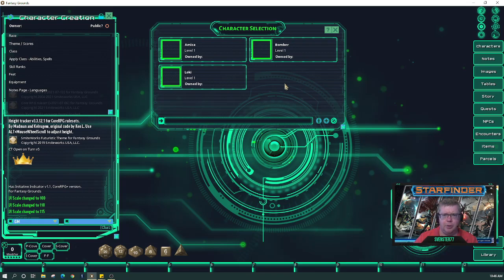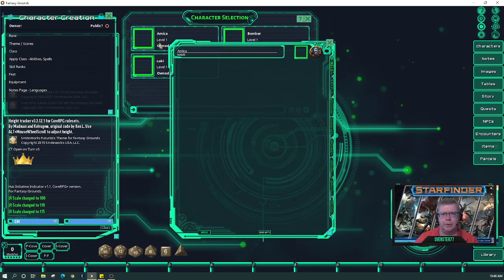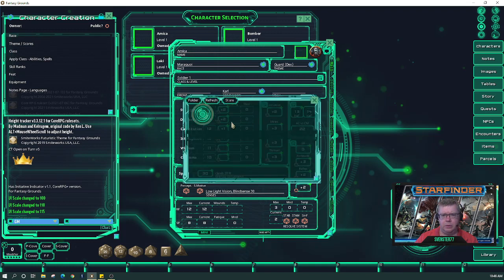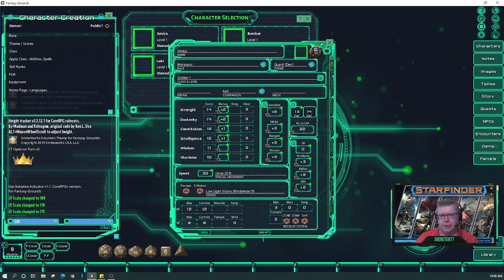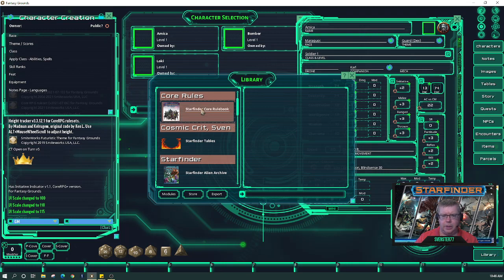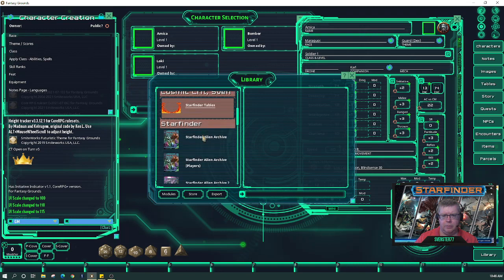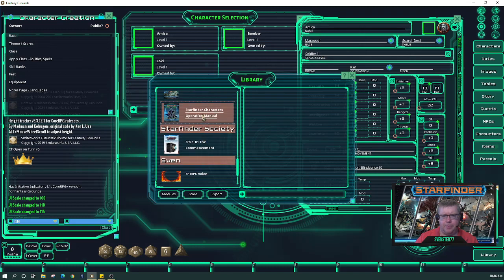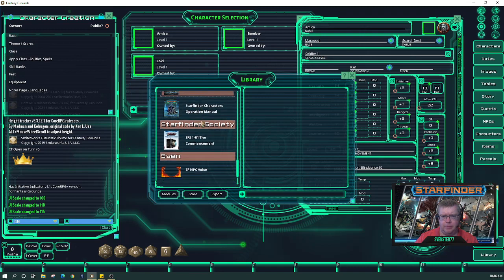So we have Amika, Bomber, and Loki. I don't know why they don't have portraits so let's go ahead and fix that. There we go, she has a token but doesn't have a portrait — weird. We also need to check our library to see what we have loaded. We want the core rulebook, all the Alien Archives one, two, three, the Character Operations Manual, and the Armory. Looks like we have everything.